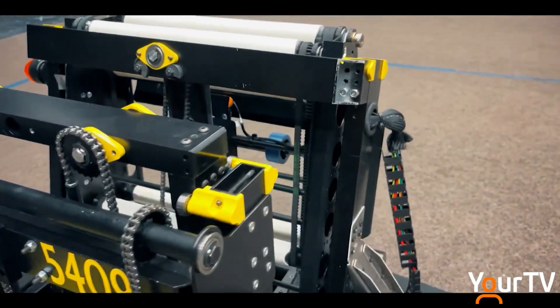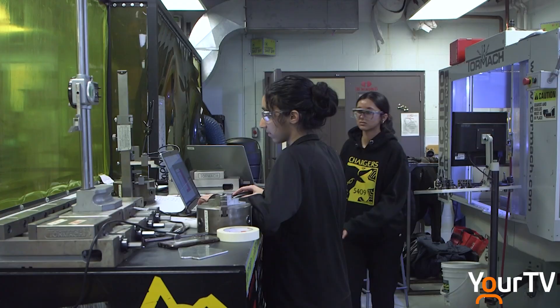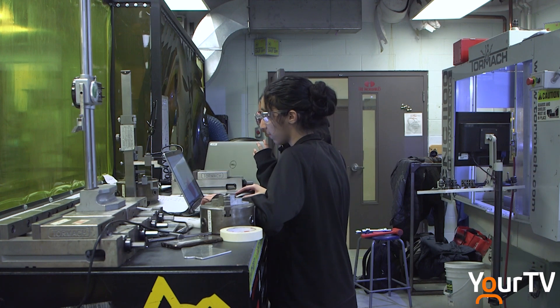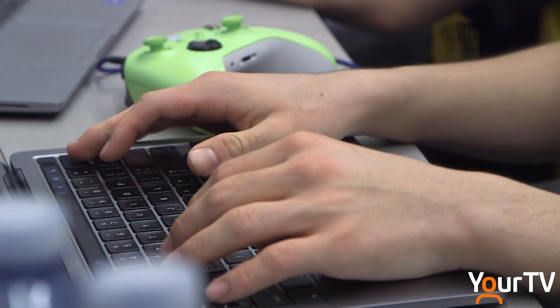Among the audiences they serve are current and potential sponsors. One of the teachers involved in the program shared that it takes between $25,000 and $35,000 to build a robot each year, and roughly $130,000 a year for team operations including travelling to competition. Sponsors fund about half of that total.